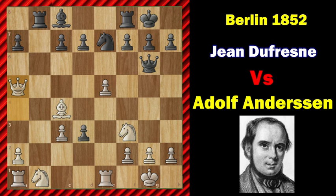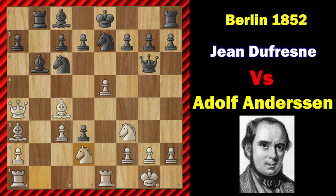So bishop to b6, knight bd2. Andersen brings his last minor pieces into play and will now aim his pieces at black's king. So bishop to b7, knight to e4, and we have queen to f5. This lands black into serious trouble.